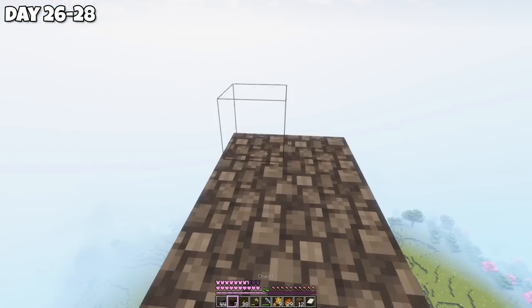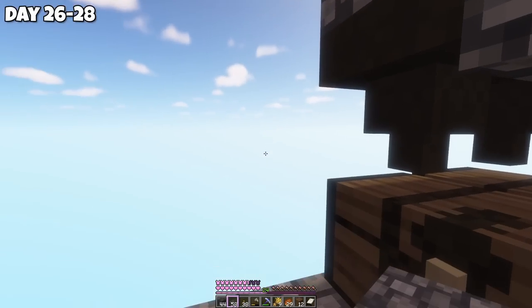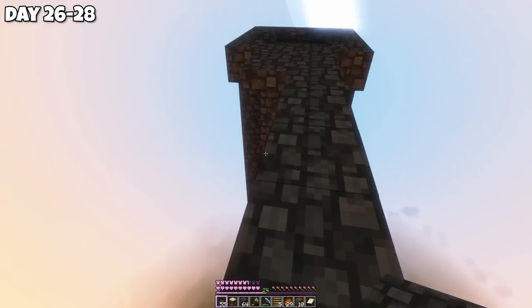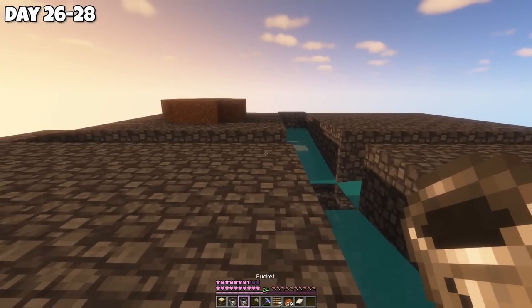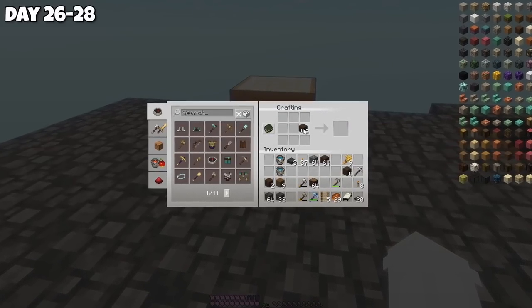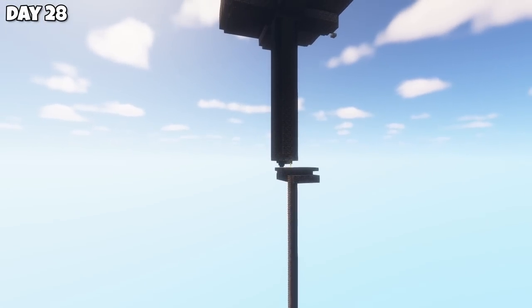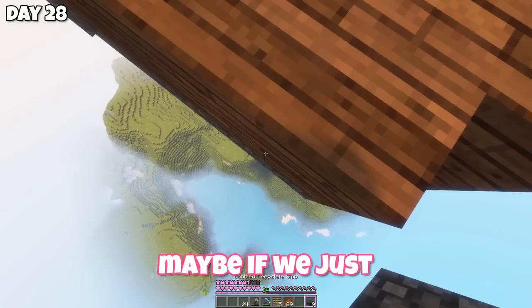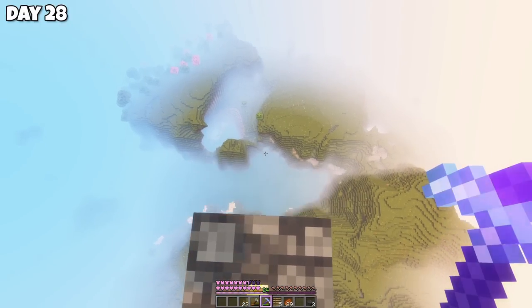On day 26, I started making a little platform and collection area. We only have enough iron for 2 out of 4 hoppers, but that'll do for now. Then I built the tube for the mobs to fall down and the area for them to spawn on. If we put water here, they'll flow down that, with trapdoors along the sides. Spiders don't behave well on the tubes, so I'm going to put trapdoors to stop them spawning. I finished the farm on day 28, but hadn't considered how to get down from here.